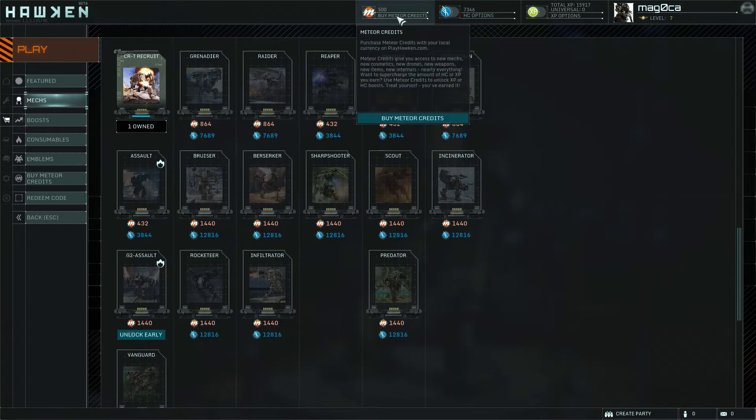The orange money is the meteor credits. That is your real money credits — what you pay real money for. For 750 of them, you pay about $5. I have 500 of them. You get those for completing something — I think your first objective gives you 500 meteor credits, completely free. But after that, from what I understand, you don't get any more for free. You have to pay for them.